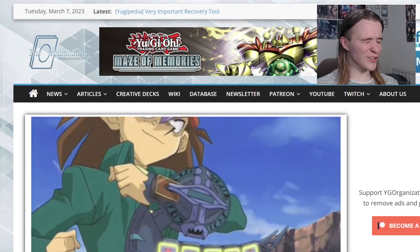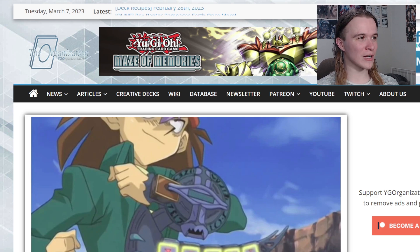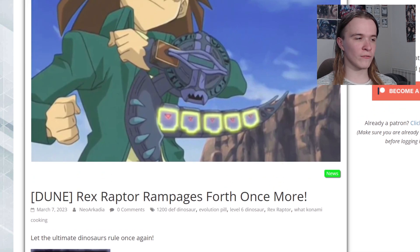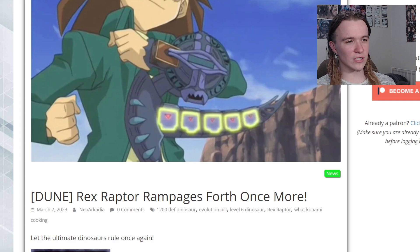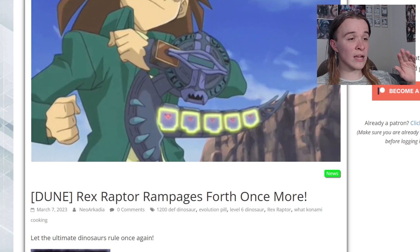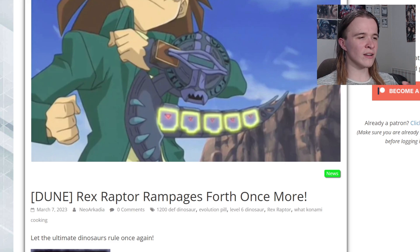What's going on everybody, it's RealYGO! It looks like the cult lamb sacrifice worked because we've gotten more dinosaur support coming out of Duelist Nexus — the next core set after Cyberstorm Access. This is the second wave of support from this set, and it's really cool to see more dinosaur stuff. The Transcendric archetype only got a few cards compared to other archetypes, so it's nice to basically get the rest of it here.